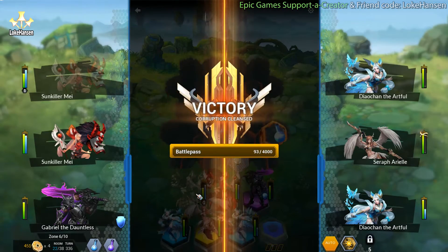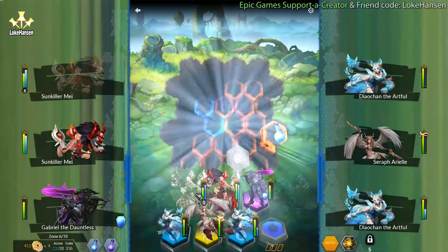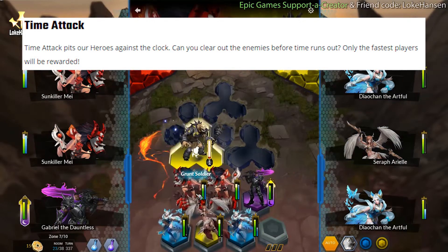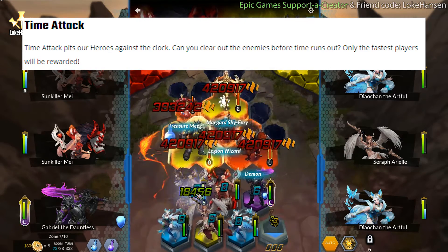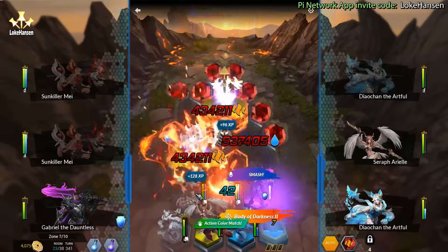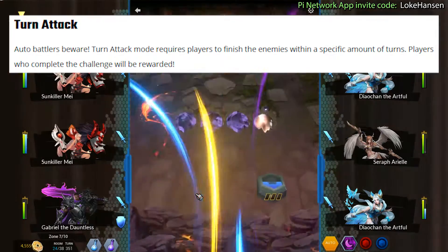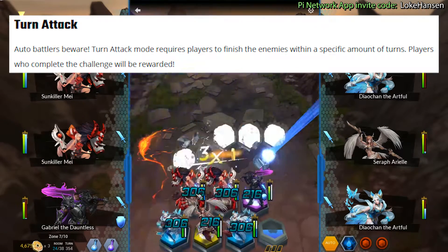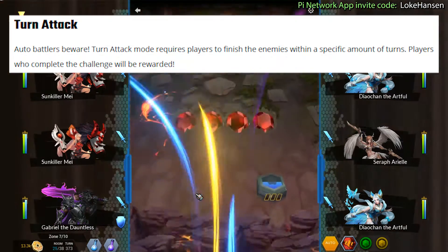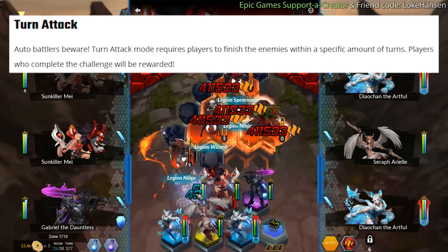More special experience points and we're getting essence — these rewards are amazing. Time Attack: pits heroes against the clock — can you clear out the enemies before time runs out? Only the fastest players will be rewarded. Turn Attack: auto battlers beware — this mode requires players to finish the enemies within a specific amount of turns. Players who complete the challenge will be rewarded.